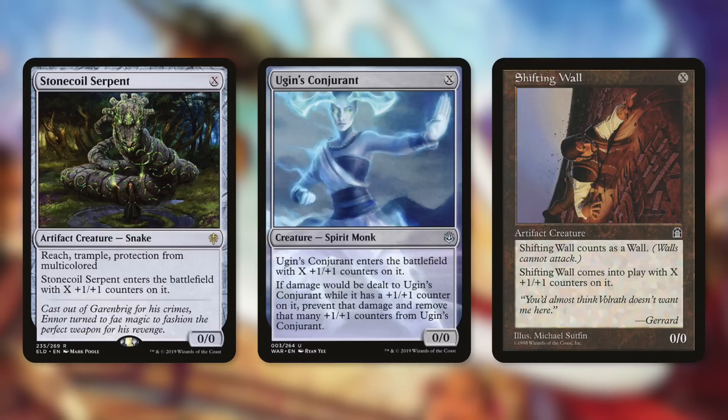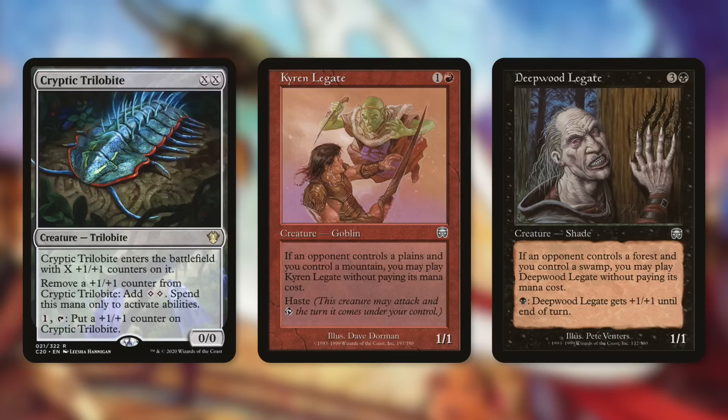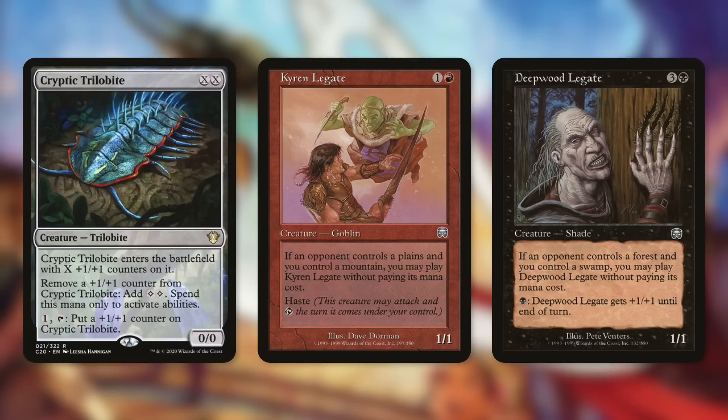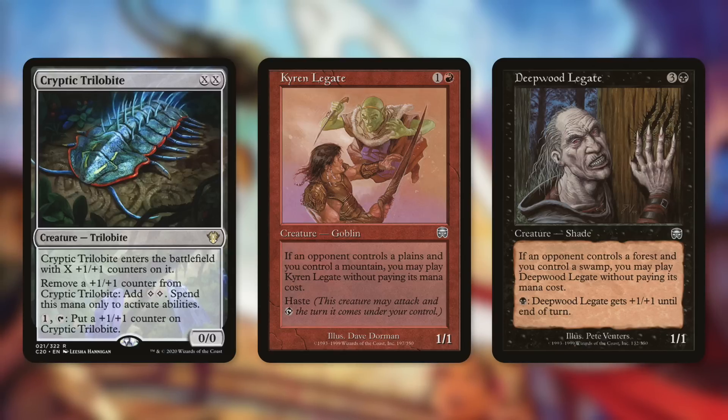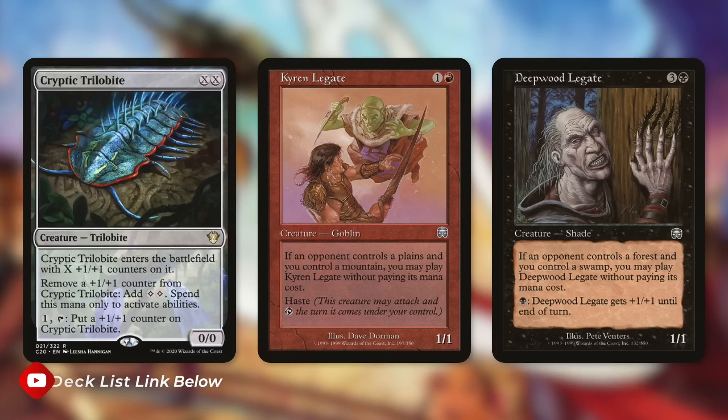We're also running Cryptic Trilobite, which costs XX — we can spend zero mana and it enters then goes away. We've got some creatures that can be free with the Lagacs: Kird Ape and Deep Forest Hermit... actually Kyren Lagac is a 1/1 goblin that's free if an opponent controls a plains and you control a mountain. Deep Lagac is free if an opponent controls a forest and you control a swamp. In Commander, opponents are very likely to have those basic land types, so these are essentially free creatures.